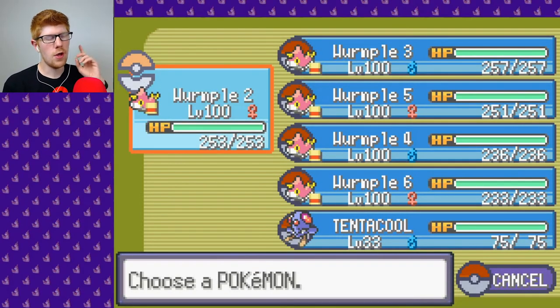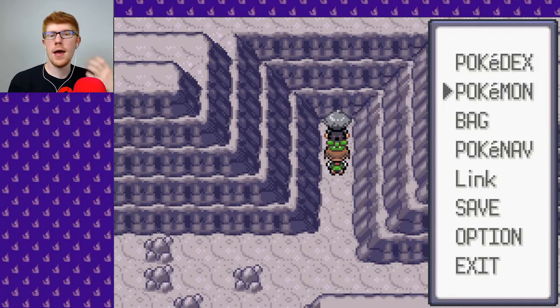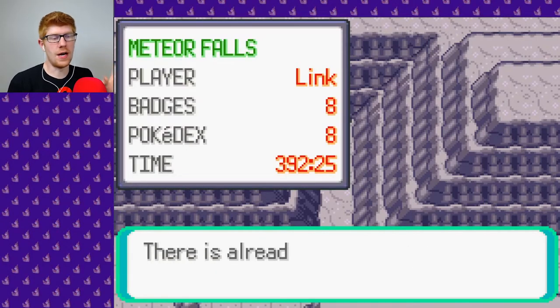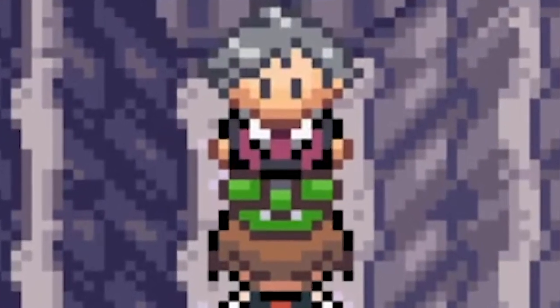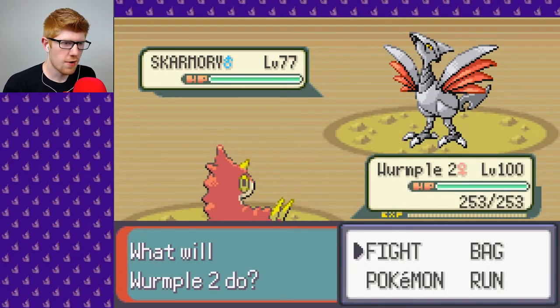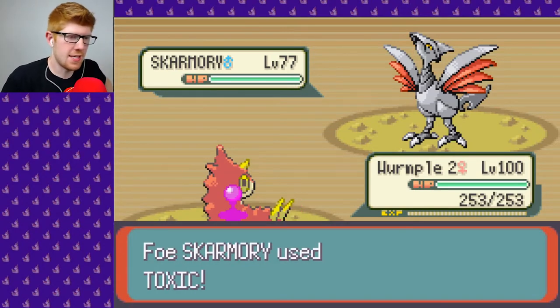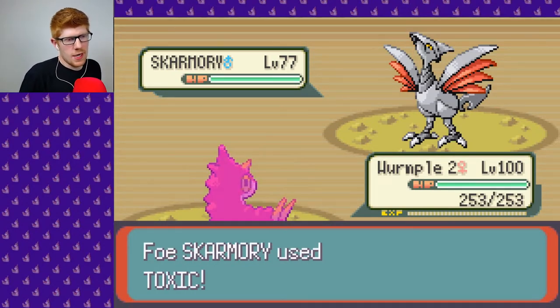There we go. Wurmple 2 will go first. Wurmple 2 will String Shot twice, probably die at that point. I guess I'll save before I do this. Skarmory — okay, yeah, I guess we just gotta do this. String Shot... yeah, he's using Toxic already. It's a bad time.